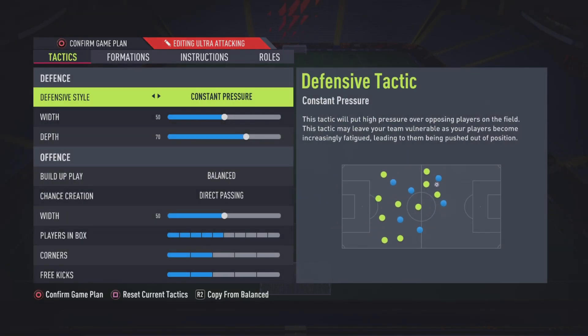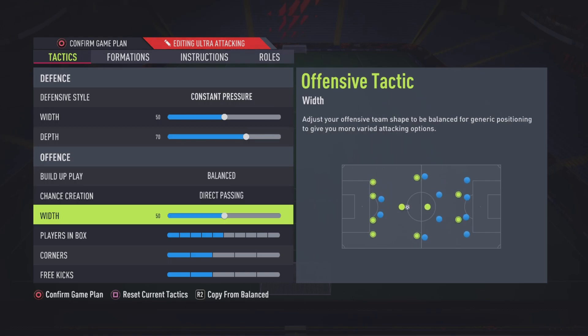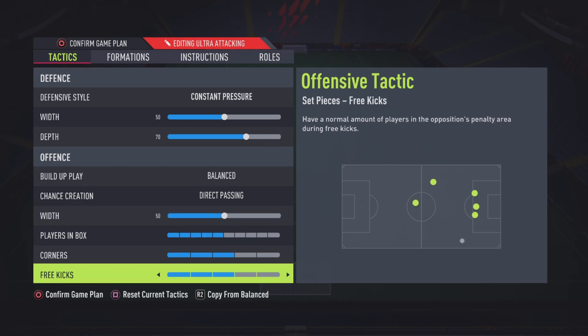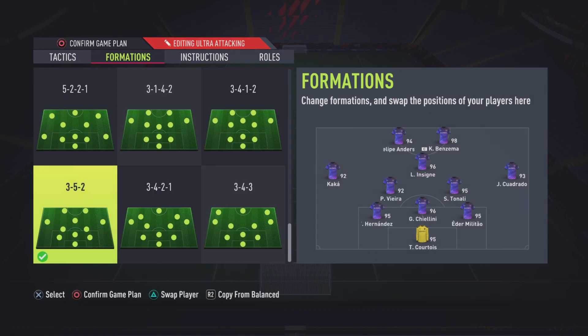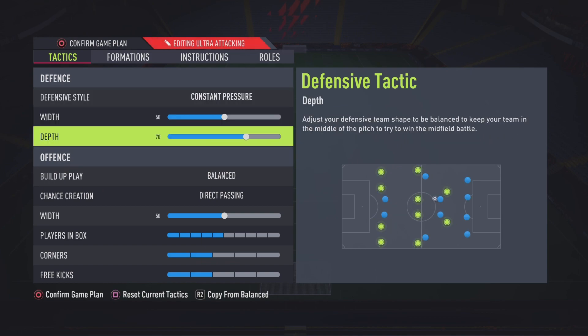Then the ultra attacking formation — 3-5-2. Say it's the 75th minute and I need one goal. Make sure you use this. Constant press: 50-70. Your defensive line is going to be high — if you're on the halfway line, your full team is on the halfway line or above. There's no way the team should be passing around you. If you're good at switching players and pressing manually as well, added with constant press, you should be getting a goal or two easily. Passing at 50. This formation is literally the same as my last 3-5-2 but the tactics are a bit different. You can push depth up to about 75-ish or width to 55 — see what works for you.